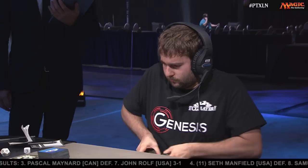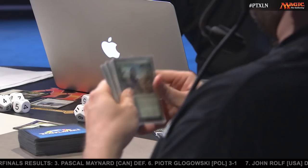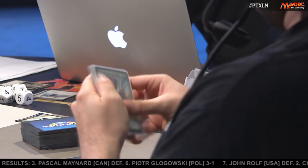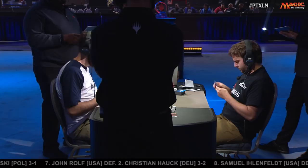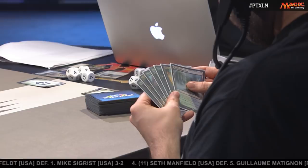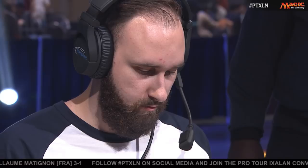What is Seth definitely taking out? Fatal Push just has to hit the wayside. Blossoming Defense is another card that doesn't really appeal — even if you know Pascal is boarding in Fairgrounds Warden and Angel of Sanctions, it's not a favorable exchange, and it's really hard to keep that mana up at all times. It's not even all that impressive when you Blossoming Defense an Angel of Sanctions — they still have a 3-4 on the battlefield. Seth did board in Nissa. He's got a two-land hand on the draw essentially — a bunch of powerful threes but no two-drops. Seth needs to get going early to be favored in this matchup.